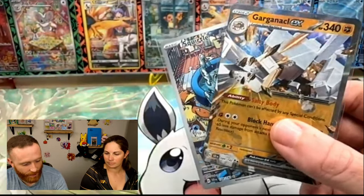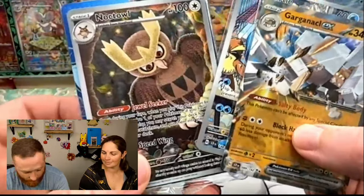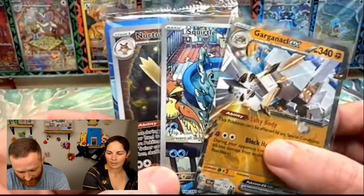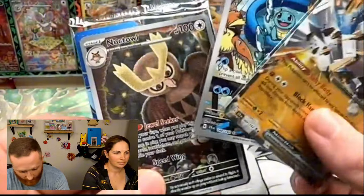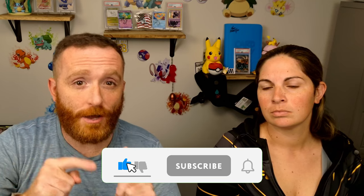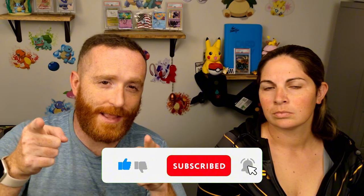So we've got a Squirtle and a Garganacle — not bad. We always count the promos as hits too, and this Noctowl is gorgeous. We have all promos right now except for the Pokemon Center Noctowl, but it's coming soon. Not a bad ETB — I've seen better, but not the worst either. We've got a Squirtle, so it's a win for me. Thank you for watching — make sure you leave a like and a comment, and subscribe to the channel for your chance to win that ETB. Trainers, remember to go out there and collect them all.